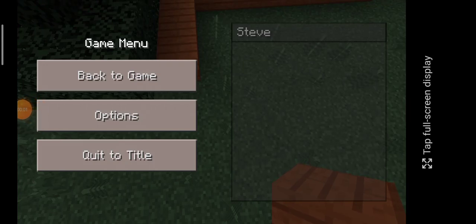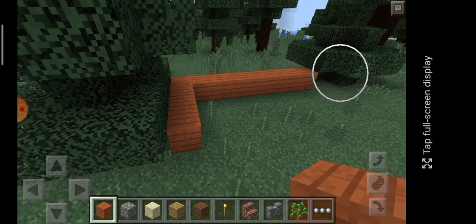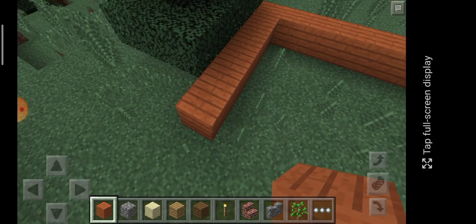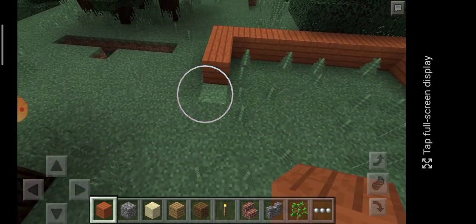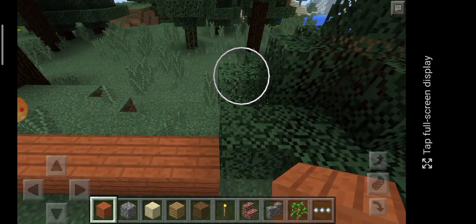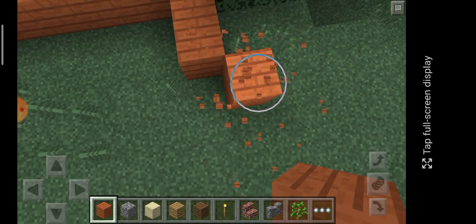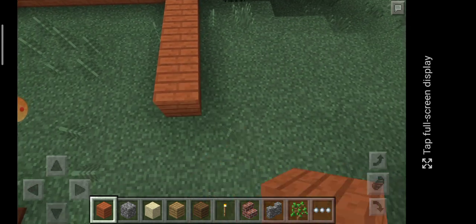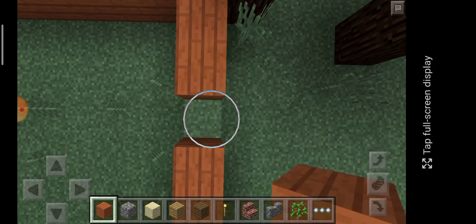Hello everybody, welcome to Minecraft. I downloaded it from Google, not the Play Store, because I have to pay money. I didn't want to waste my money so I downloaded it from Google — easy shortcut. You can also download it from Google. First thing to note: this is different from Play Store, so the game is a bit different, but it's also nice.